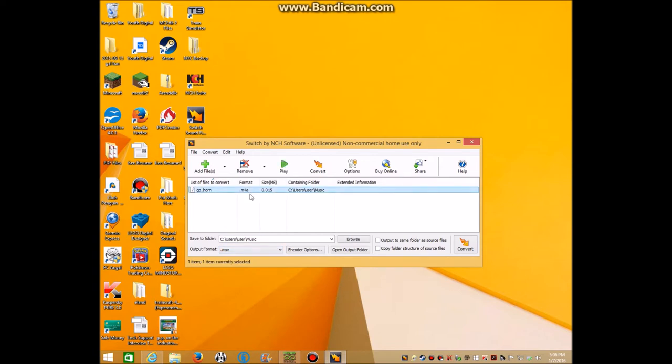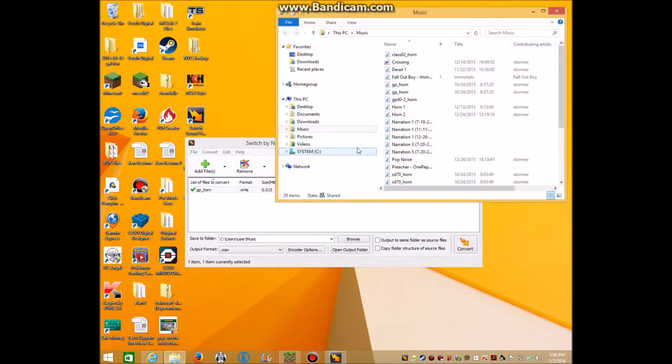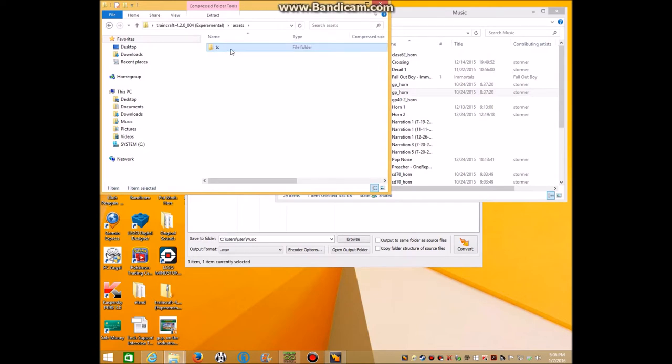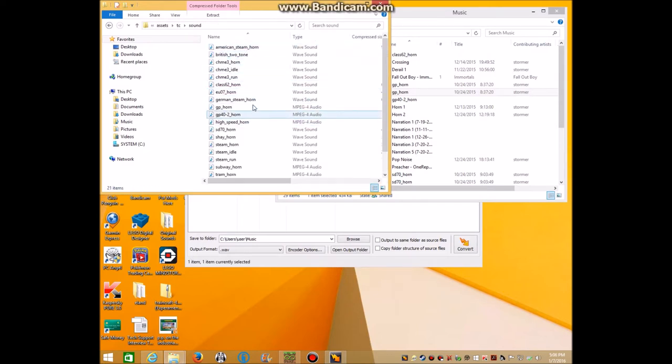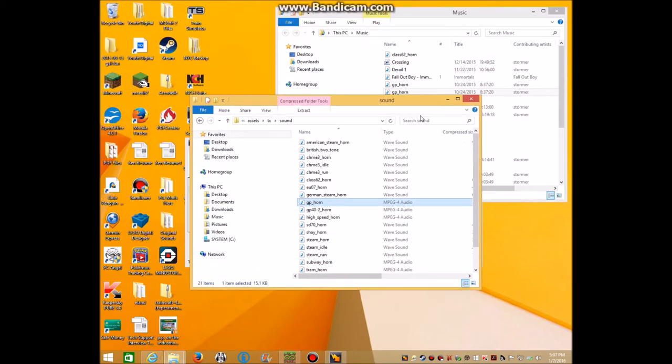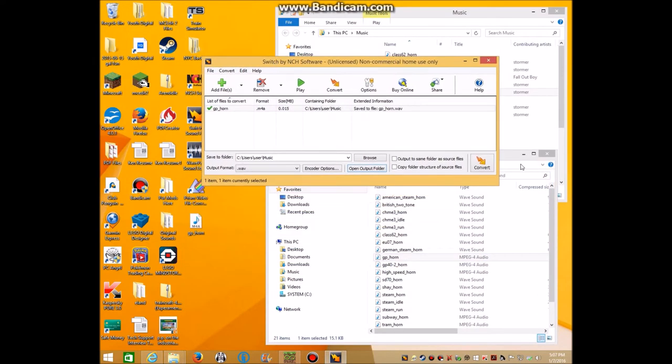Once I have this thing in here, originally it's .M4A and I'm going to change it to wave sound. So I click Convert, then click Open Folder. Now there's two files - the bottom one and the top one. I'm gonna try my luck with the bottom one, because so far it's always been the bottom one. So I go back in here, copy GP Horn, and paste it onto my desktop in case I don't like it for some reason. Now it's on my desktop.